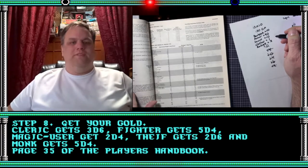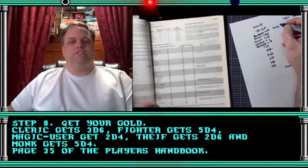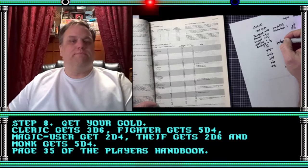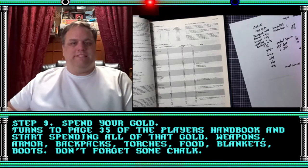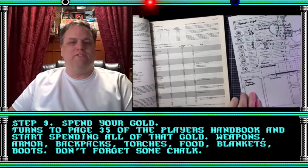Step eight: get your gold. Clerics, you get 3d6. Fighters get 5d4. Magic users get 2d4. Thieves get 2d6. And monks get 5d4. See page 35 of the player's handbook for more information on your gold. Step nine: spend that gold. Turn to page 35 of your player's handbook and start spending all that beautiful gold — it's going to filter right through your greedy little hands.